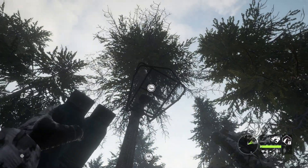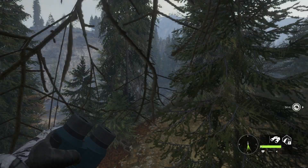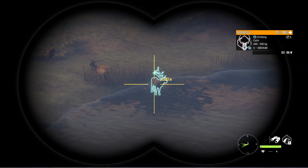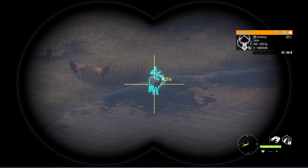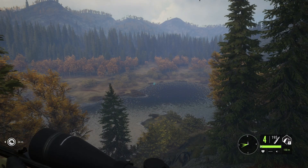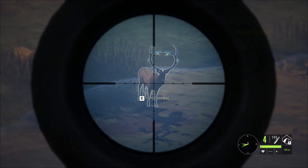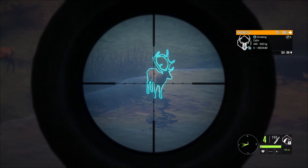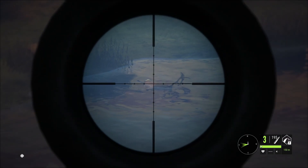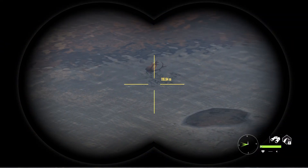We're gonna get on this tree stand and drop this guy with the 300 — we're at 182 meters. Should be relatively easy to hit the heart from here, although the angle is not ideal. He is down. He's gonna fall to the side, so let's go see how big it is.